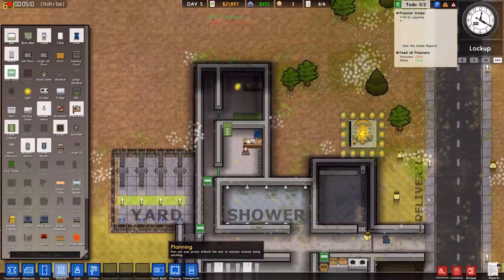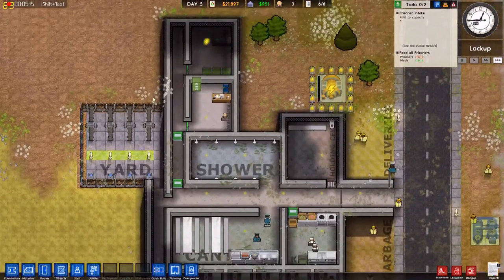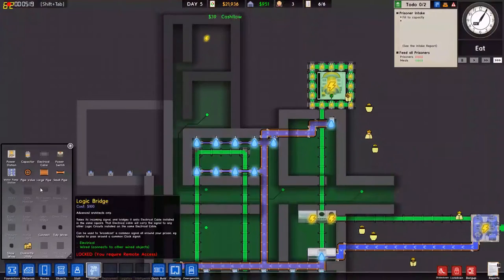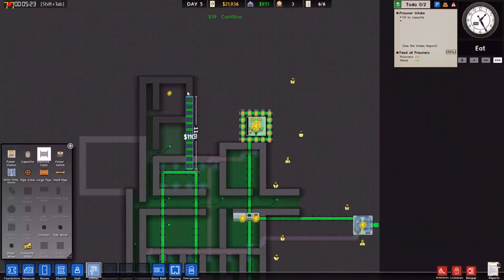Even more protection — another staff door. I should really have the warden on the far back because he's the most important person out of these people. Because the chief guy can defend himself with his baton if he chooses to.